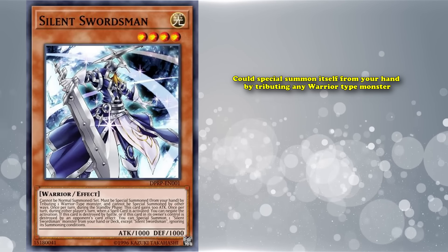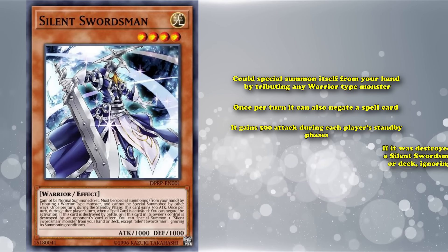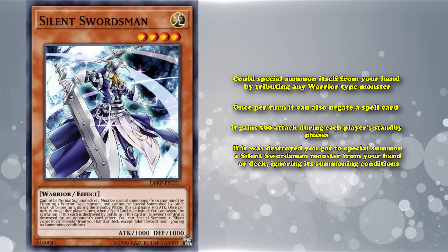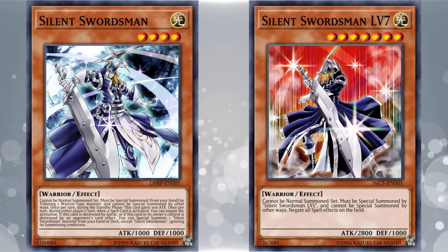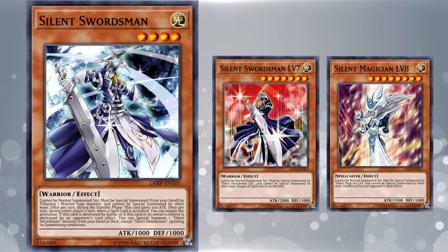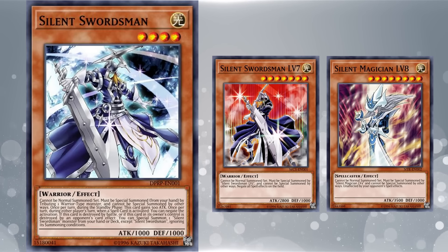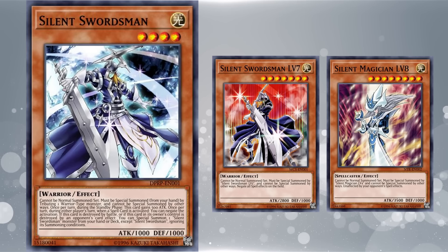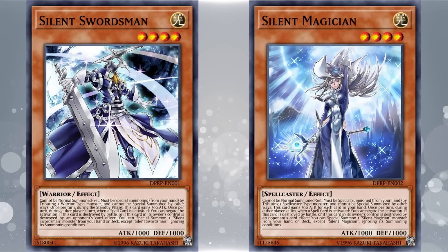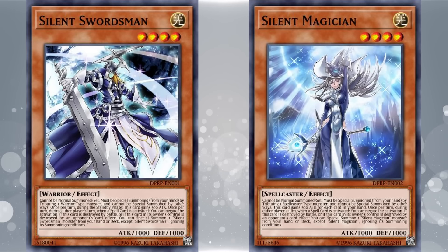The Silent Swordsman retrain was in the same vein: a level 4 monster that special summons itself by tributing any warrior-type monster, negates a spell card once per turn, gains 500 attack during each player's standby phases, and if destroyed, special summons a Silent Swordsman monster ignoring summoning conditions — going straight into Silent Swordsman Level 7 to negate all spell effects. The fact that both of these cards floated directly into the main boss monster of the archetype meant you didn't really need to play any of the other level monsters and could ignore the entire mechanic entirely. Even still, in 2016, these two cards were not enough for either archetype to see competitive play in the TCG.